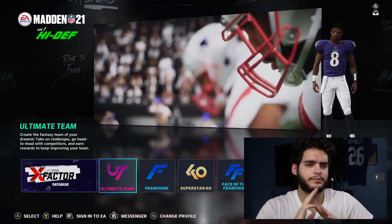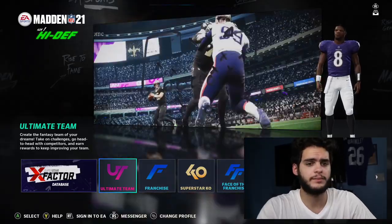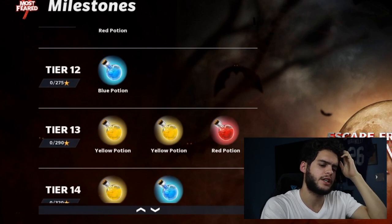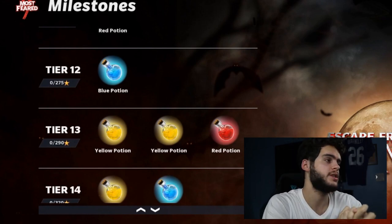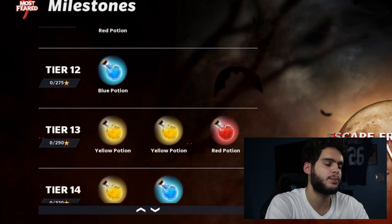The first thing you want to be focusing on is collecting your potions and playing your solos. This is a four-part promo, so you can only collect a certain amount at this stage. It does go up to past 300 stars, but you can only get up to a certain amount of stars for part one, so make sure you're playing up to that point for now.